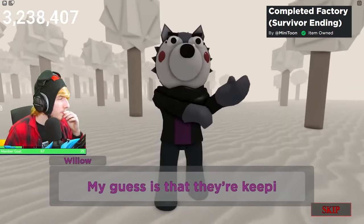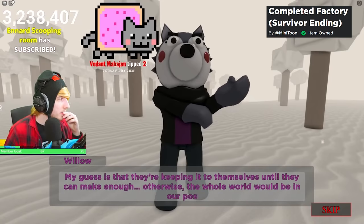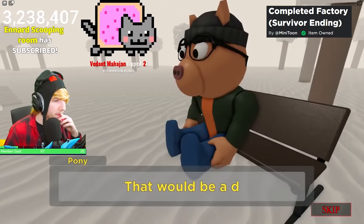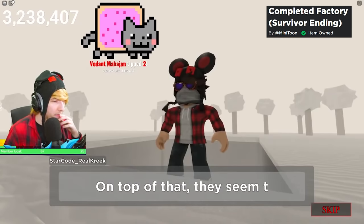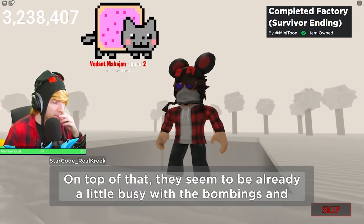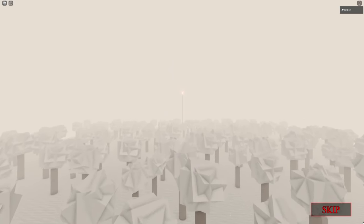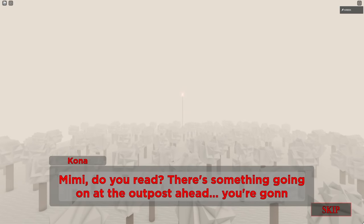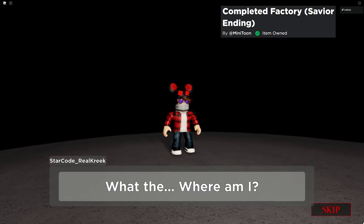The survivor ending is honestly kind of meh. The group comes out of the lab, Pony talks about some weird things going on — it feels like someone is behind the scenes pulling the strings — but nothing really crazy happens. We just kind of escape the lab and move on to Outpost Echo. I feel pretty bad for people who got the survivor ending because compared to the savior ending, it is not that good.